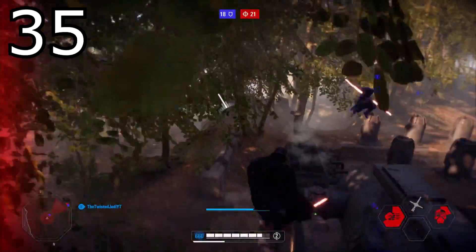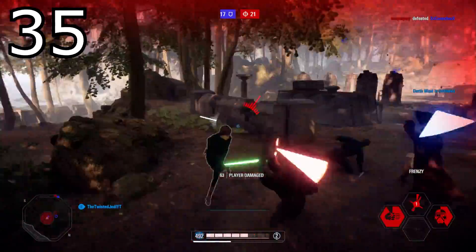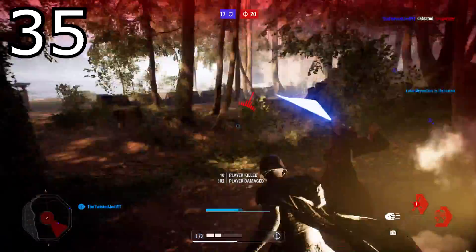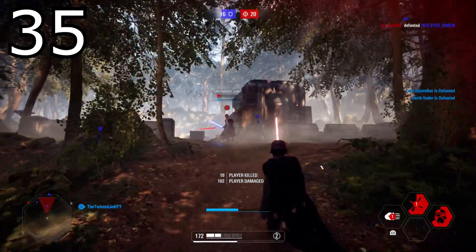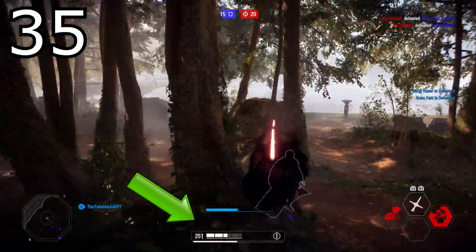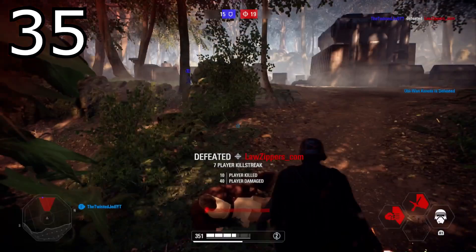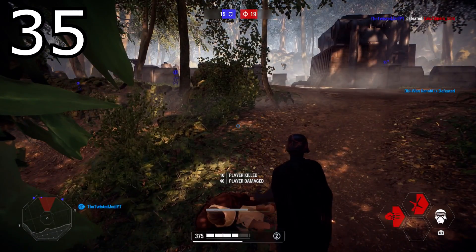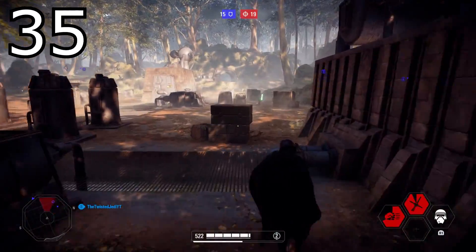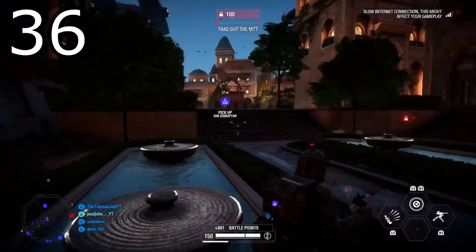Tip number thirty-five: in hero lightsaber combat, holding down the block button and then immediately hitting the attack button after an enemy performs an attack will perform a perfect parry — where you lose no health but still strike your enemy. This takes a little time to get the timing perfect, but when you master it you can have next to no health, face a full health enemy attacking you, and still block and hit them simultaneously without taking damage.